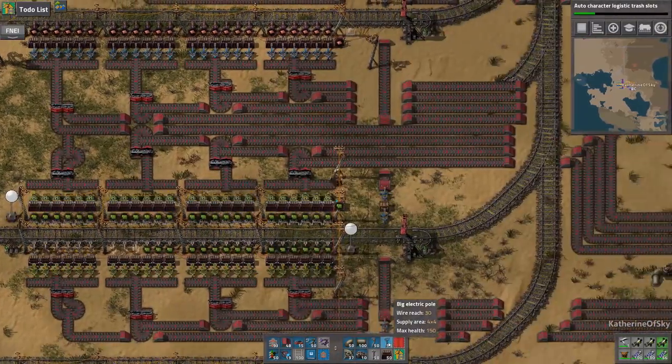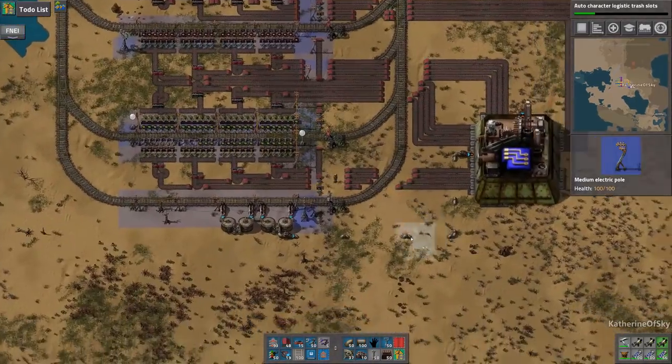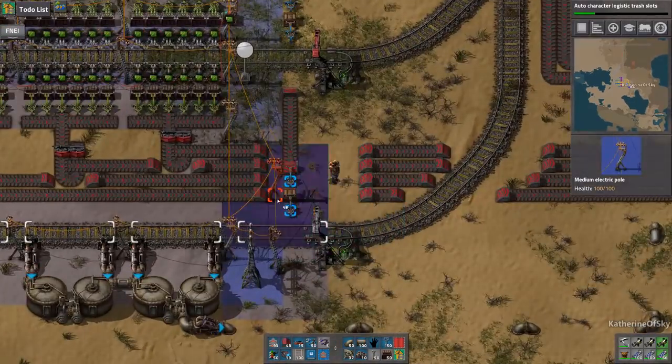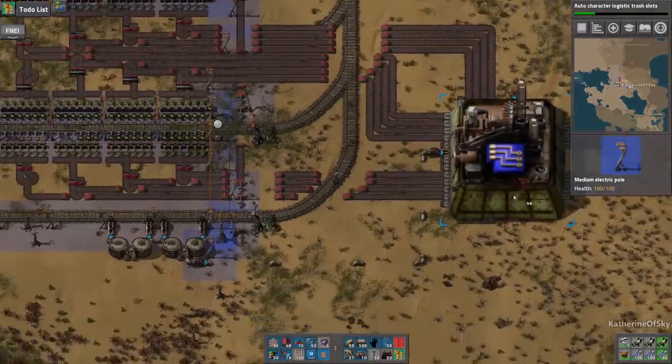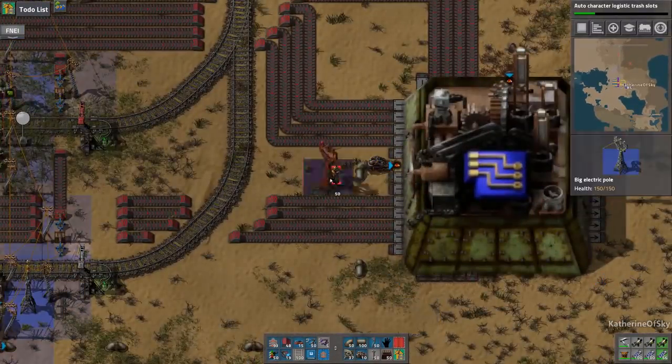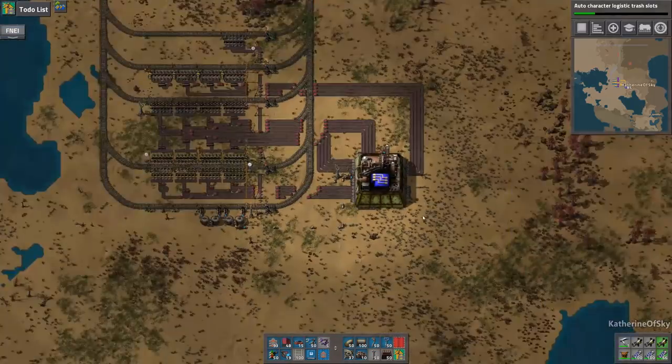We're just keeping it. Now we need to get this power going. Looking good, looking nice. Life is better. This guy also needs a little bit of powerful love, and we'll also power the factory with that one. All right, looks like everything is set.